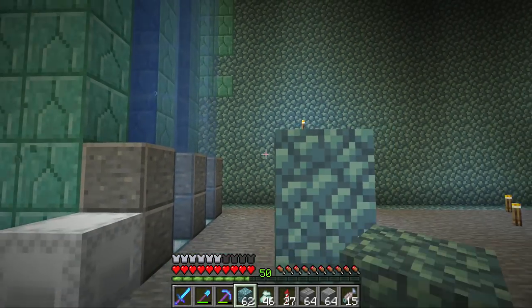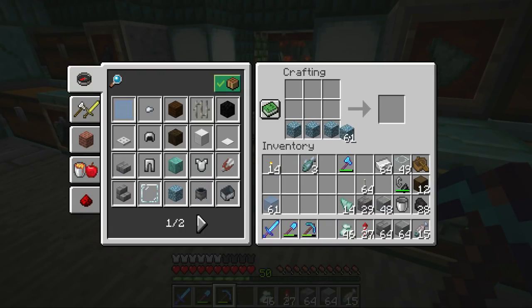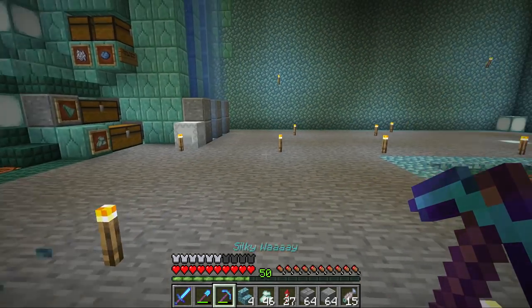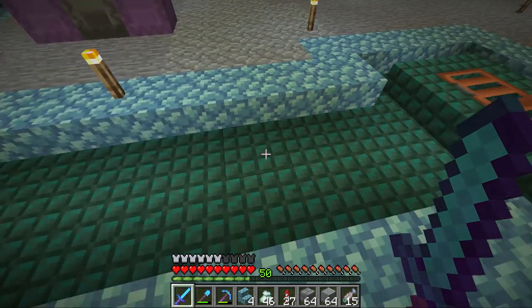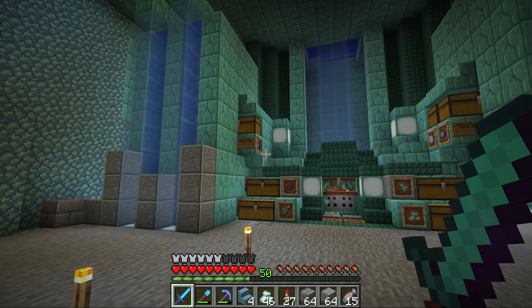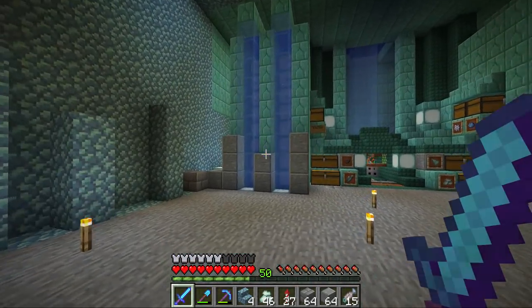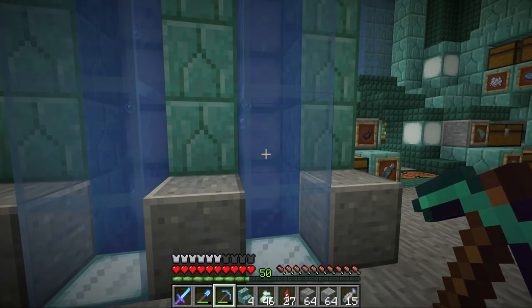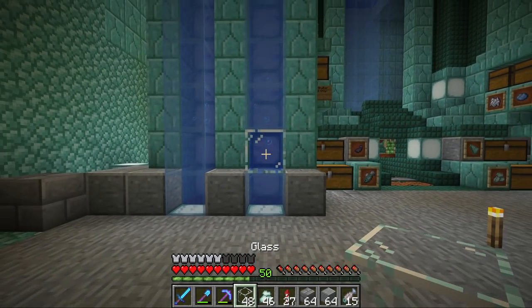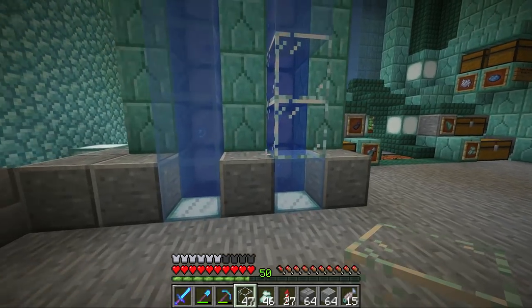I've been thinking about using these new prismarine blocks in a lot of builds - we can do slabs and stairs. We can also use dark prismarine which in my opinion is the best prismarine block, but it's very expensive since it requires ink. The focus point is going to be on these bubble columns because I just love them. For visibility I may want to change the glass out for regular glass - I know that sounds weird but this texture isn't bad and gives more visibility.